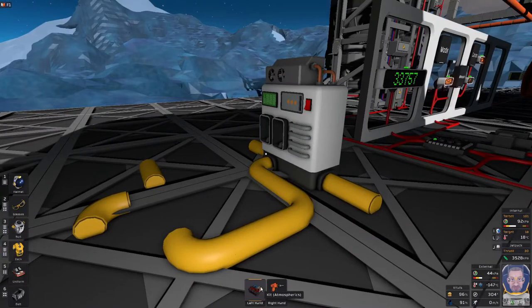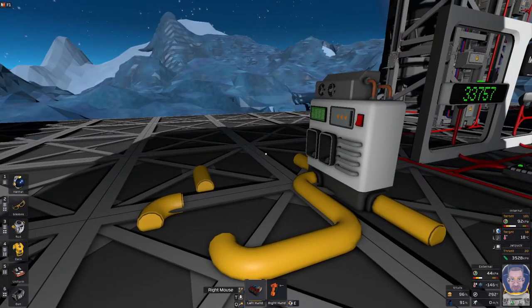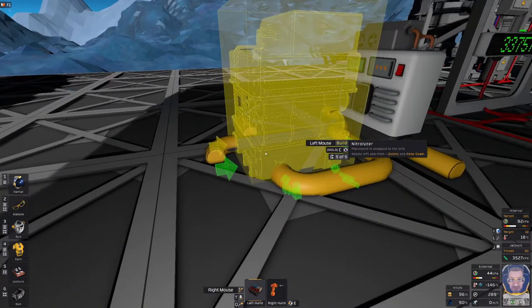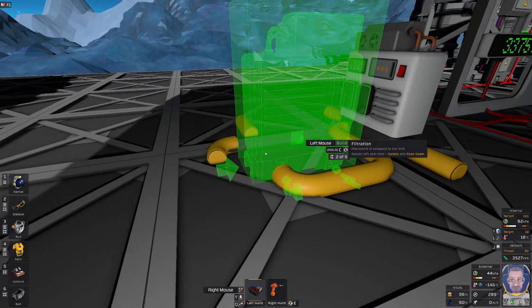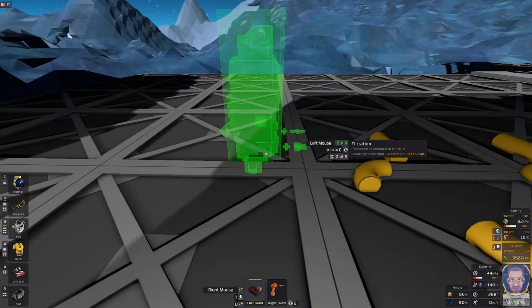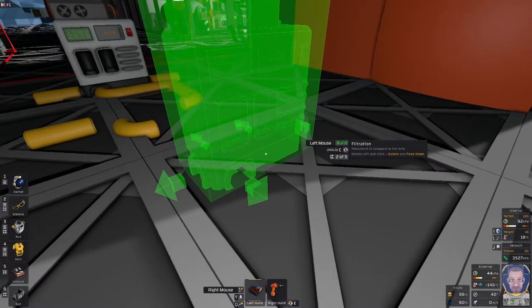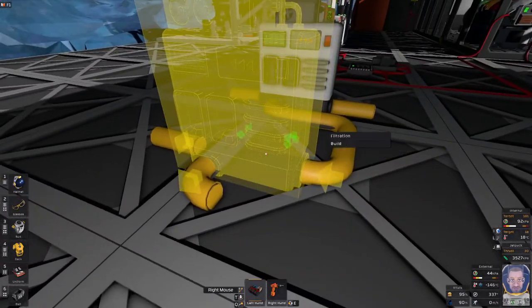It comes from an atmospherics kit — you print it in the hydraulic bender. Just right-click on it and roll the mouse wheel until you get the filtration unit. As you can see, it's got one input with two outputs and some power slots. Let's put it down.